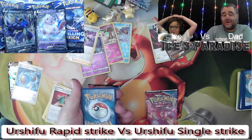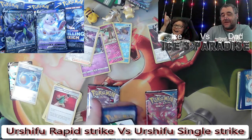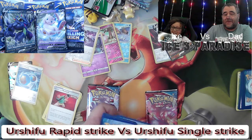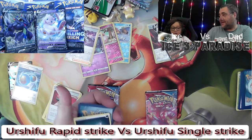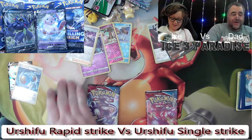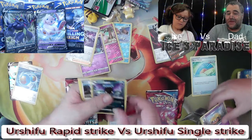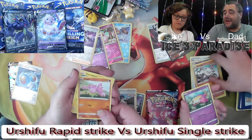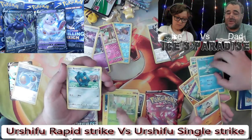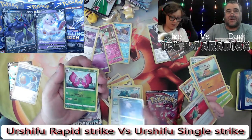He counted four cards wrong. If I do that, that should reset it back to where it should be. Then we should be able to do one, two, three, four - that should be the energy. And that should be reset hopefully. Trainer cards - Mustard! Gold Bat, Bruno, Gligar - and oh, a reverse holo Mustard! What a surprise - Single Strike.